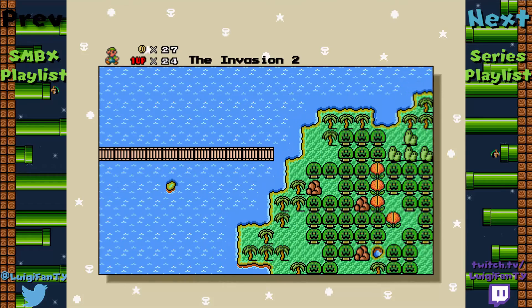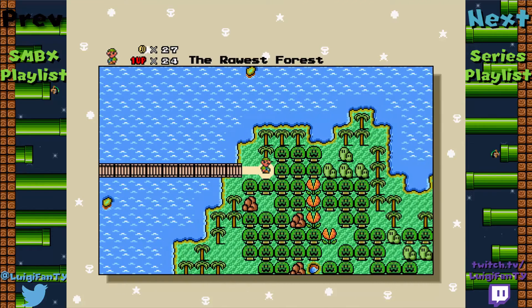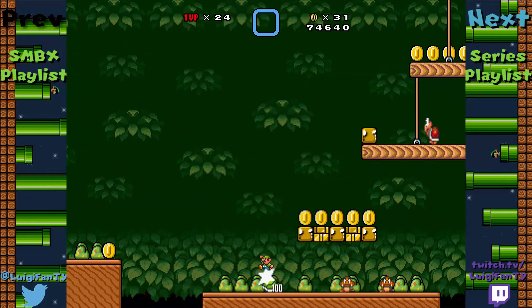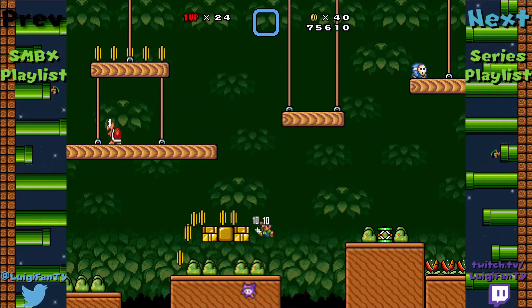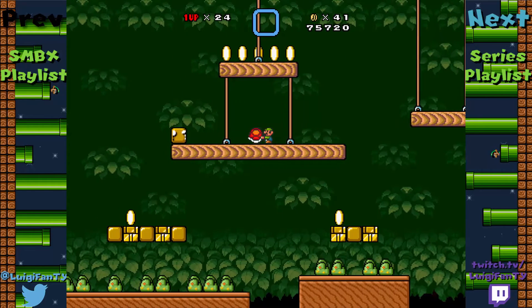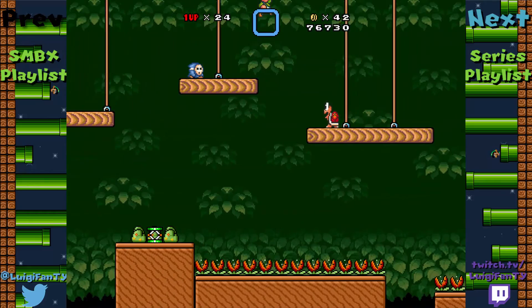Something I've noticed in my videos lately is that whenever I finish a level, I go to drink my water, and that's when I start to say the silliest things. I don't know why. Anyway, I did not read the title of this level at all. Pretty sure it had 'Forest' in the name though. Probably Gino's Forest? Is it the rawest forest? Why was it called that anyway? I don't even know.